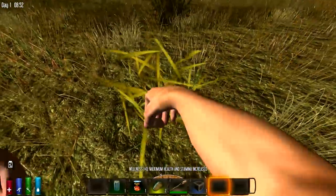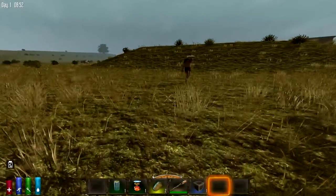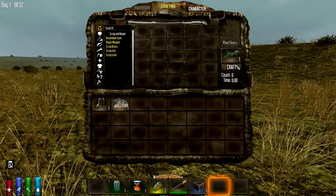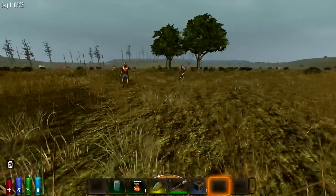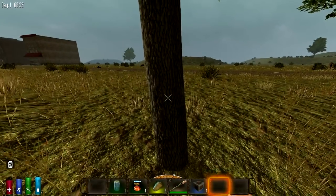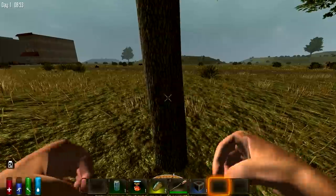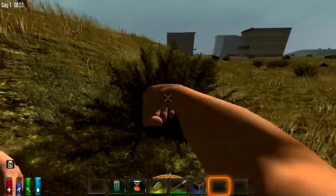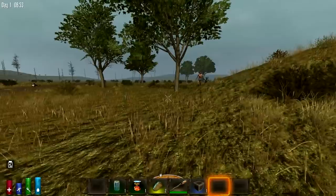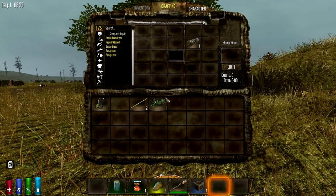If you look at the greener ones, those dudes are fast — the greener ones will give you the fibers quicker. If you put the grass in there it'll do plant fibers for you. I swear when we actually build something those dudes are gonna die. To get a sharp stone, take the small stone and put it in there and it'll change it into a sharp stone.